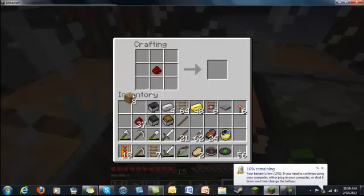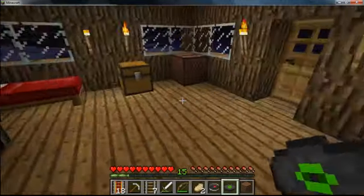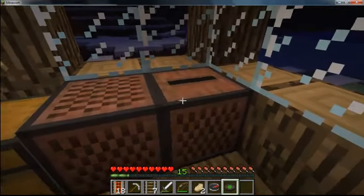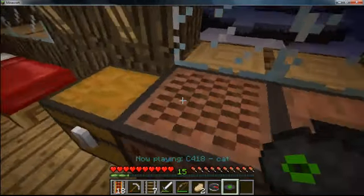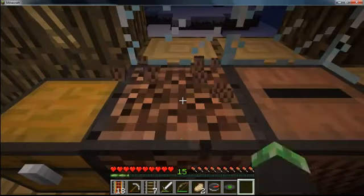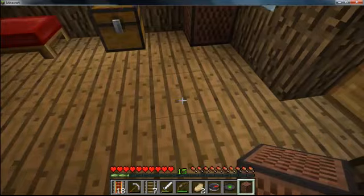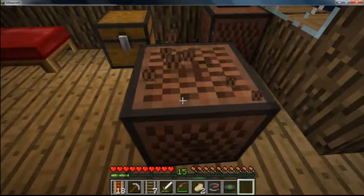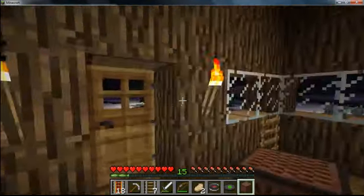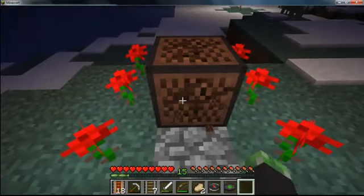This is the last item I'm going to show you. I'm going to use redstone in the middle and some wooden planks around the edges like that to make a note block. A note block basically makes a note — I'm going to hit it and it makes a sound. Now, it depends on what surface it's on. When it's on wood it's a bass sound; when it's on cobblestone it's a drum.